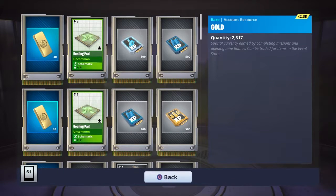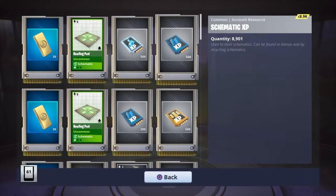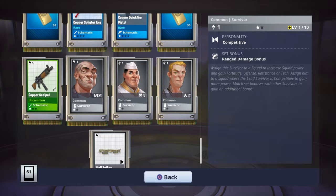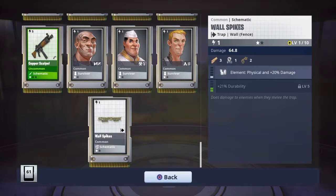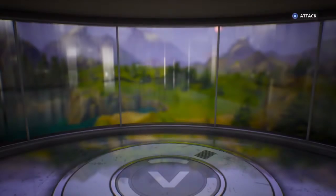What did we get? We got 2.3k gold, a building pad, and a lot of stuff. Okay, let's clean up this last one and I'll get over to the upgrade llamas.